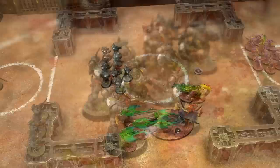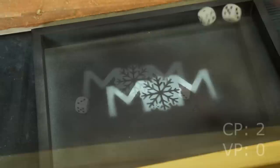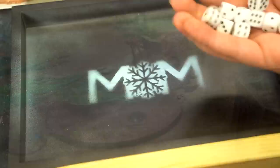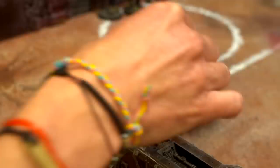Now onto the psychic phase — clearly the best phase in the game. The Fate Skimmer has three psychic powers: Smite, Boon of Change, and Bolt of Change. He's going to cast Smite against the Infiltrators and Bolt of Change against the sniper boys. The first roll for Bolt of Change is unlucky, so Phil uses a command point to re-roll both dice — much better. When Bolt of Change is cast, you roll nine dice and for every five-plus you do a mortal wound; if a model is killed another mortal wound is inflicted. Two mortal wounds inflicted — one dead sniper boy and another one wounded.